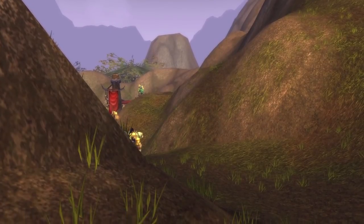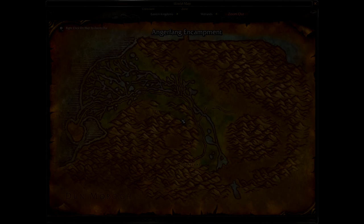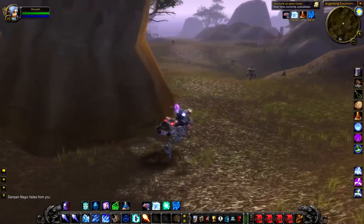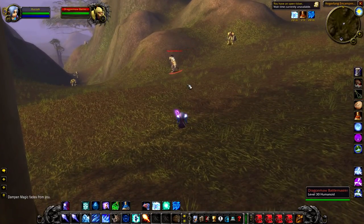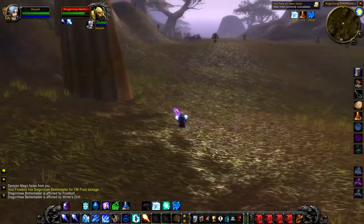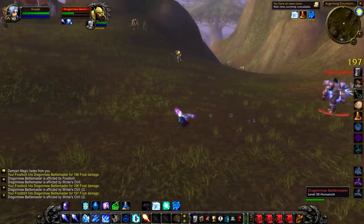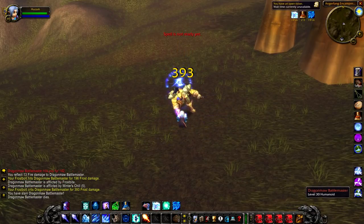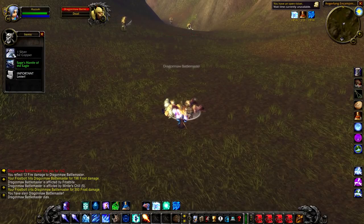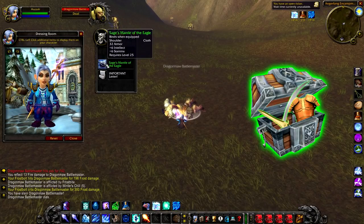Dragonmaw Battlemaster. Up next we have the Dragonmaw Battlemaster, a level 30 orc that roams around inside of the Angerfang encampment. This guy is not that difficult to kill — the only thing you need to watch out for is all of the adds that he can sometimes pull. He roams in some areas that have a load of adds, so you just need to give it some time and wait for him to be in a more secluded area. He has a little bit more health than your average rare, but not too much — nowhere near as much as Gnaw Bone. Killing him will give you a random green. No unique loot unfortunately, but Angerfang encampment is somewhere you probably need to come and do some quests anyway, so if he is there, you might as well just kill him.